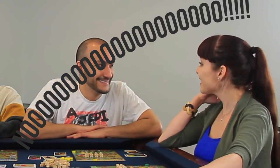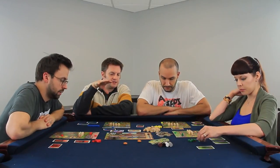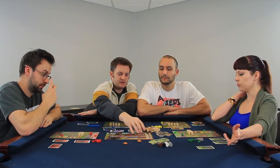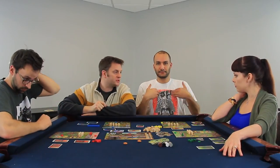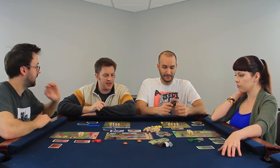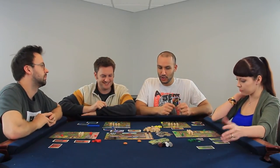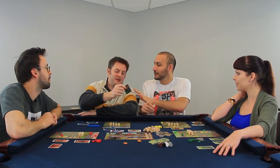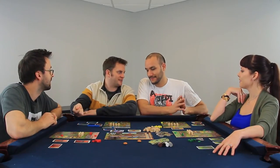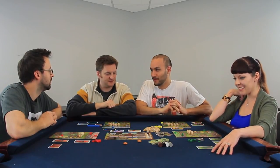Feeding your people: a king must spend an amount of wheat equal to the number of peasants living in the city. Before moving to the harvest season, we reset the dice cost back to zero. The king of kings chooses a new king of kings — anyone other than himself. Typically you choose the person to your right so that you go second. Mark is chosen.